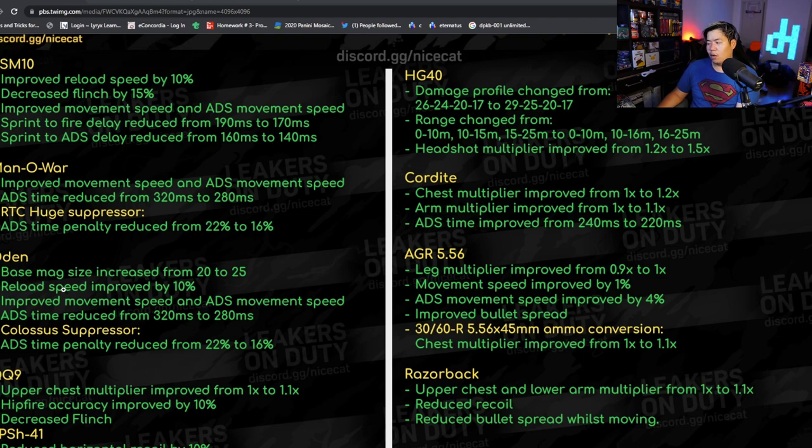The Odin also got improved reload speed, movement speed and ADS movement — about a 15% buff. The colossal suppressor got buffed too, so that's gonna help. The QQ9 got upper chest multiplier improved from 1.0 to 1.4, hip fire accuracy improved by 10%, and decreased spread. The QQ9 was already pretty solid and got buffed even more. The PPSH got horizontal recoil reduced — a nice buff there.